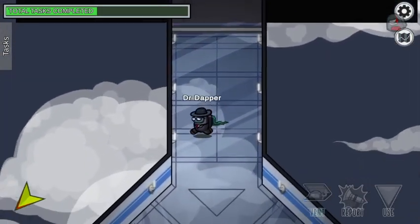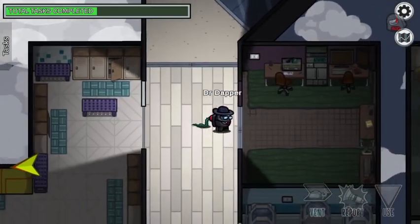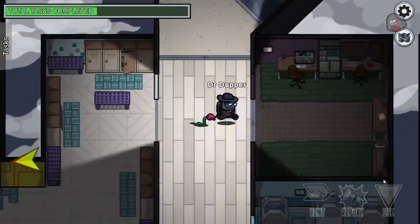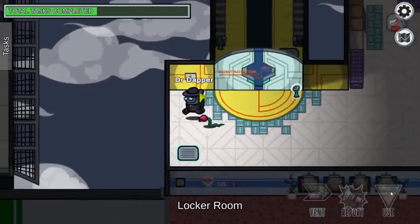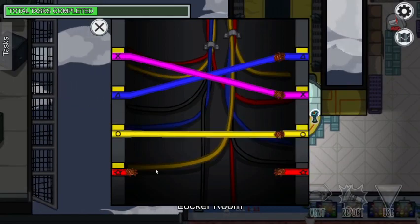Going down to the west wing over here — communications doesn't actually have any tasks in it, though I think there's a comm sabotage panel here. Fixed wiring appears here as well.